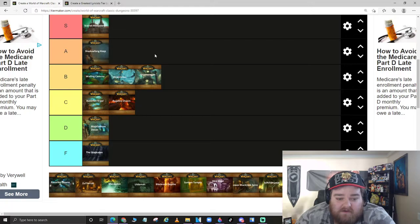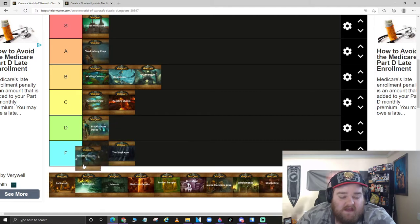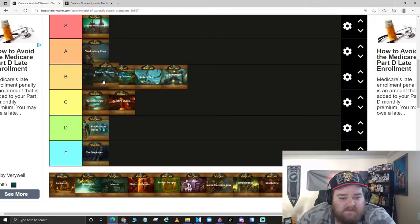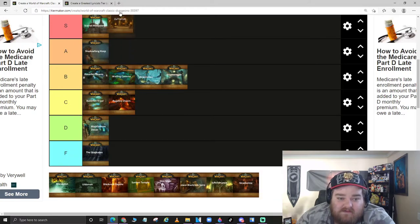Razorfen Downs — I really enjoy it and think it's much better than Razorfen Kraul. The bosses are more exciting, and I love the layout of going through the spiral mountain inside the dungeon. With a five-man group it can be challenging. The skeleton boss that's rocking out is an awesome scene to see for the first time. The escort quest is great. RFD is definitely one of the better lower-end dungeons — mid-40s range. Putting it at B tier, better than WC.